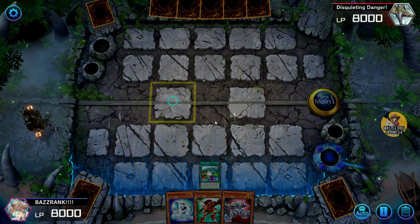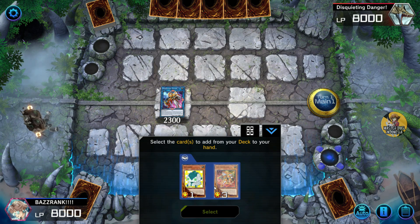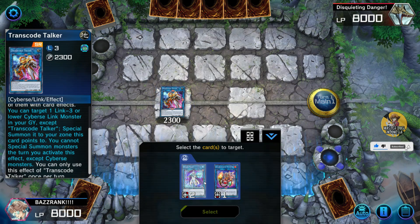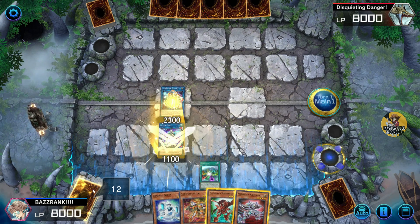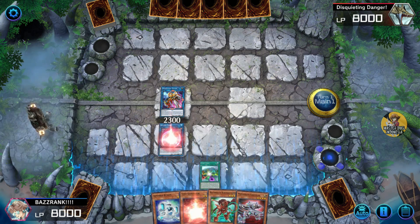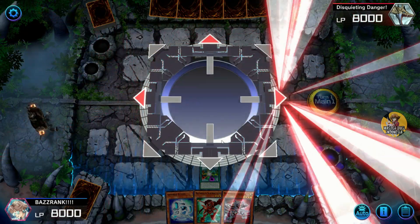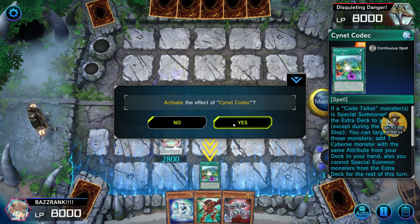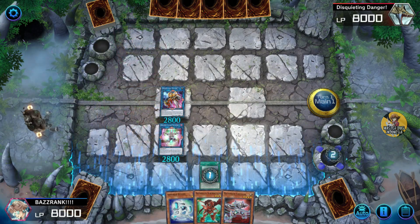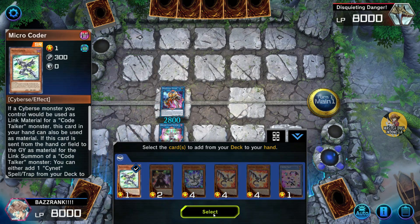Selanjutnya kita ke Transcode Talker. Aktifkan seperti biasa. Kita ambil ke Codec Generator. Kita ambil Splash Match. Kita buat ke Protektor Talker - sudah kita panggil. Kita ambil lagi, kita kirim ke Graveyard satu kartu, yang mana kita buang ke Touch Capers. Ambil ke Micro Carder.